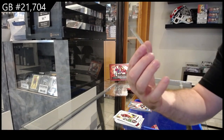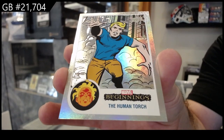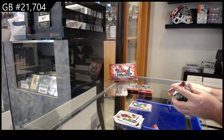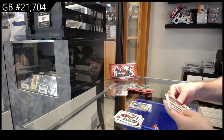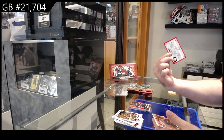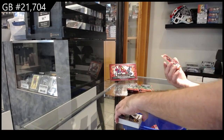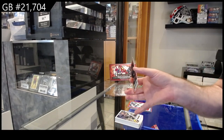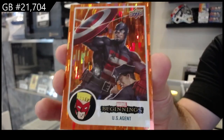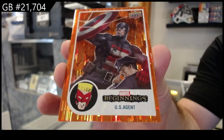This one's a flipped FX of the Human Torch. Red of Quake. Chameleon red base — that looks sweet — and number 199 orange Rainbow Bridge of U.S. Agent.